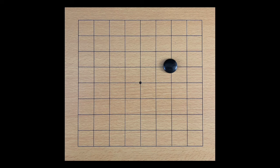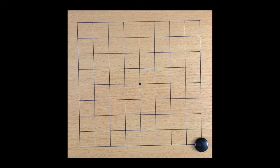The first term to know is liberties. An open intersection connected to a marker on the board is known as a liberty. Here, the marker has four liberties. Here, the marker has three liberties. Here, the marker has two liberties.